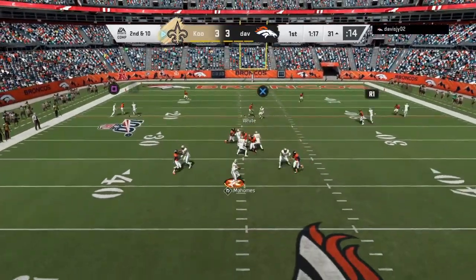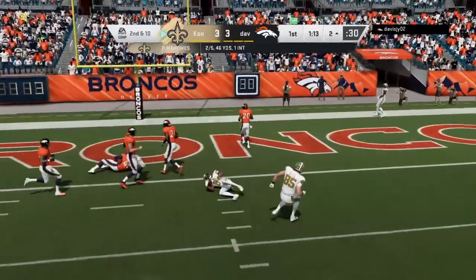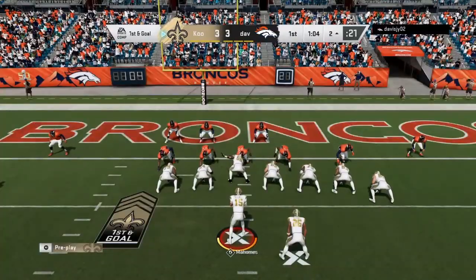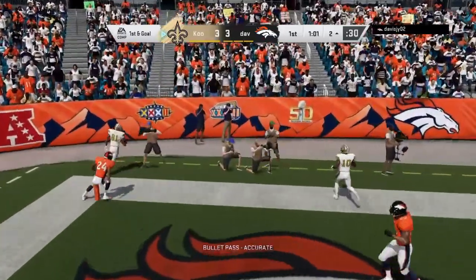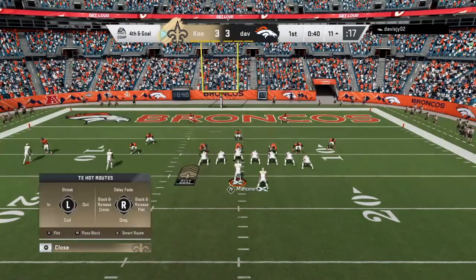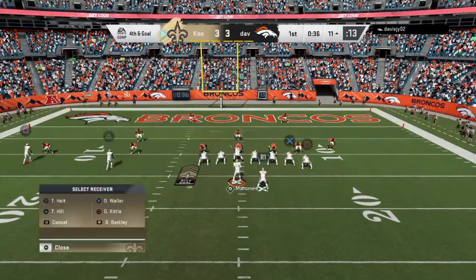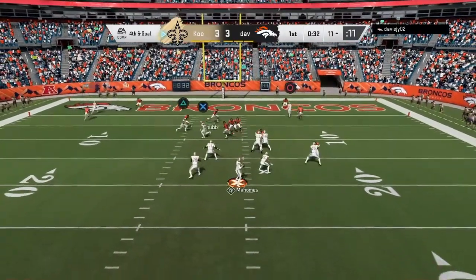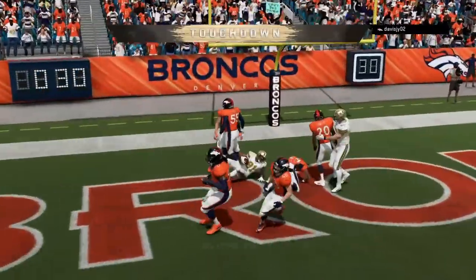He isn't the most flashy player ever, but he does a lot of good route running — his route running is really good. As you guys can see right there, he makes an amazing diving catch. I'm just like, let's throw it up to Torrey Holt, see if he can catch it. He did, but they called it out of bounds. It ended up being 4th and goal because we couldn't get anything going on 2nd and 3rd. I got sacked on 3rd, so he got sent way back. I tried a little in route with Torrey Holt — double coverage, doesn't matter — he makes another diving catch.